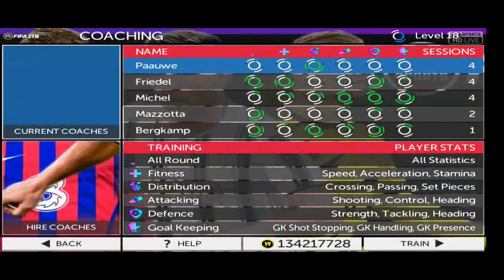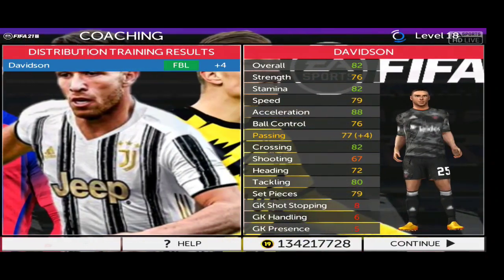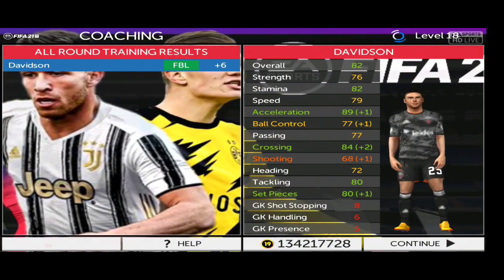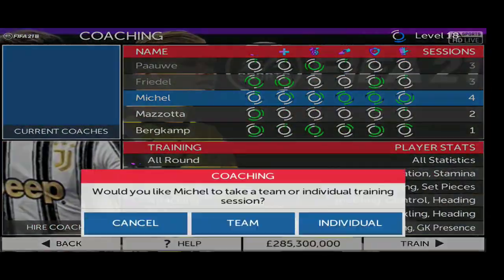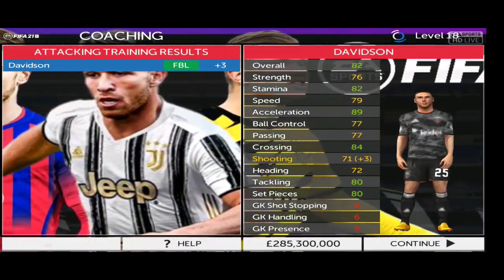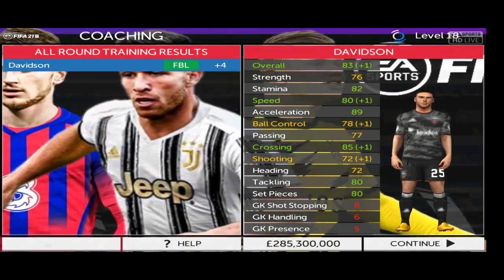We can train him again — Individual, select Davidson. He got plus four on passing. Then All Round — plus one on ball control, plus one on shooting. Do it again — Attacking — he got plus three on shooting. He's now turned to 83 rating, up from 80!